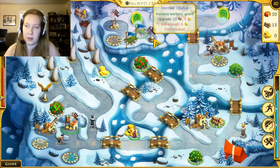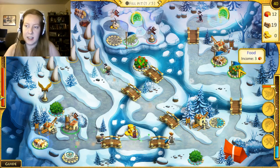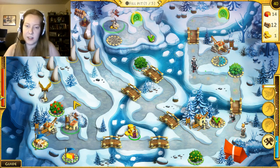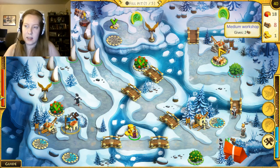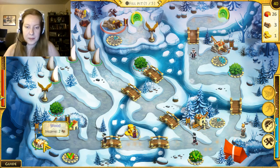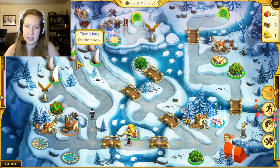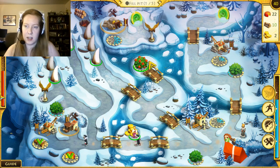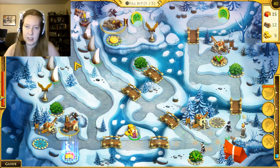It's just so difficult to try and pick what you go through. We can upgrade worker speed again — that is very tempting. We're going to do it. Even with three people, this level's annoying — it's not as annoying, but it's still annoying. So we're going to build the mine, and then we'll build the farm upgrade when we can, which probably won't take too long. We should probably just pound through one set of titan's fangs first. This workshop can't even be upgraded again — neither can that one. That's lame.